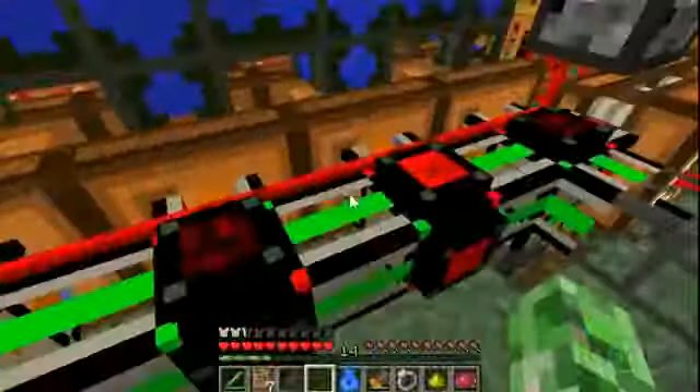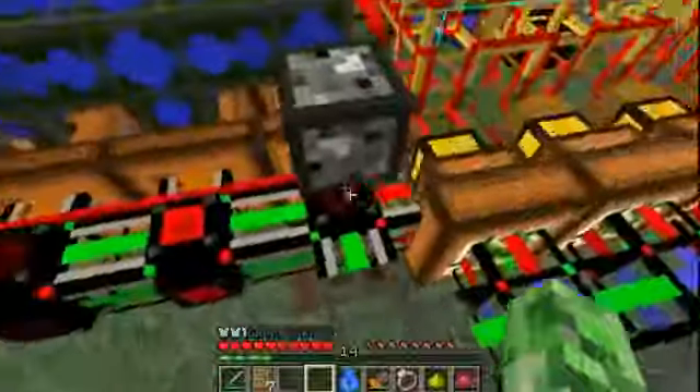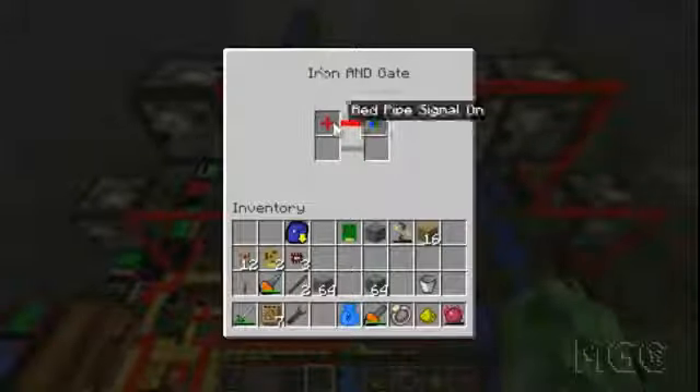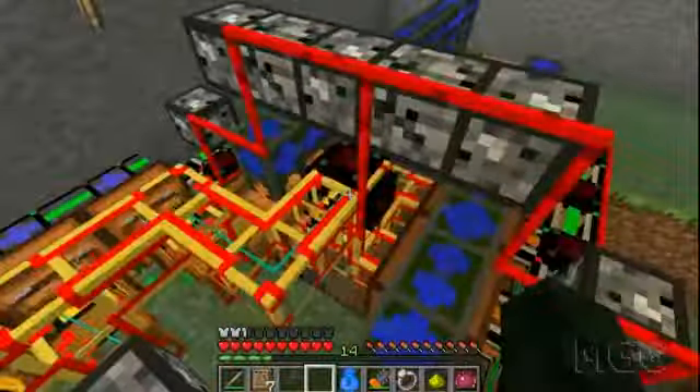This iron AND gate I've made on all of these - these two don't have a recipe. When the carpenter has work it'll send a red pipe signal using the red pipe wire I made before, which can be placed on these pipes. Connected up here, this iron AND gate - when there is a red pipe signal - switches on a power switch pipe. When that pipe receives a redstone signal it allows BuildCraft power to pass through it. So basically when there's work it switches on the power.